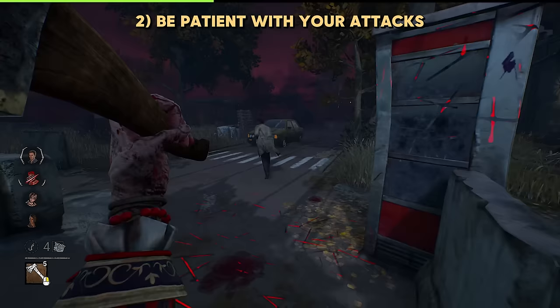Never eat any pallets. You always want to bait a pallet because you can easily hop over it and get a free hit. You can easily bait this by doing a little spin in front or walking forward and backwards, and oftentimes the survivor will drop it. If they do not drop it, you can play more aggressively and counter this. This will take some practice, but you can get a free M1 or M2 hit on them.